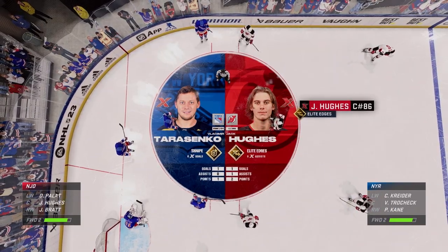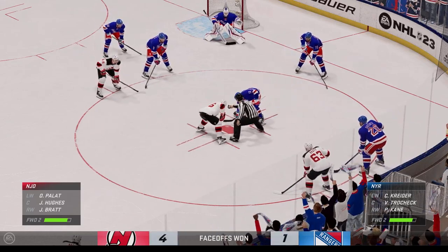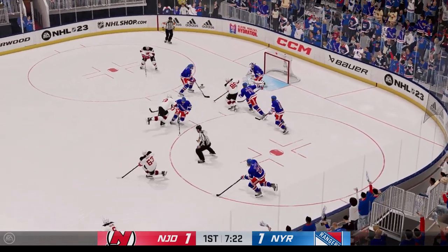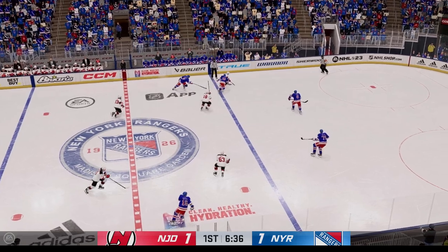Hughes will look to step up and be a big part of this game. His team looks to him to generate offense, and when he's going, he's a special player. Tarasenko's got that snipe zone ability — wicked accuracy from shooting when the puck is nice and settled. One of these players is going to help give their team the upper hand tonight. All right, back to you.